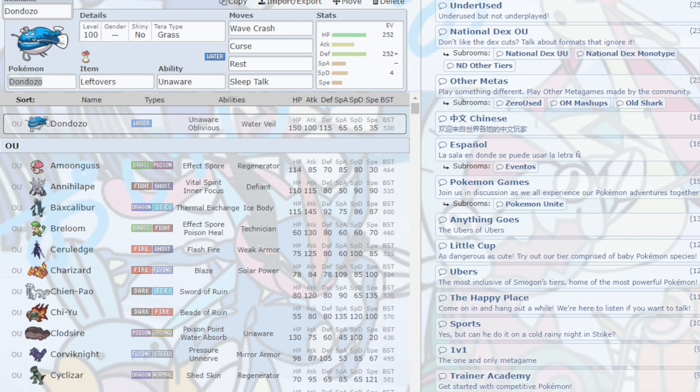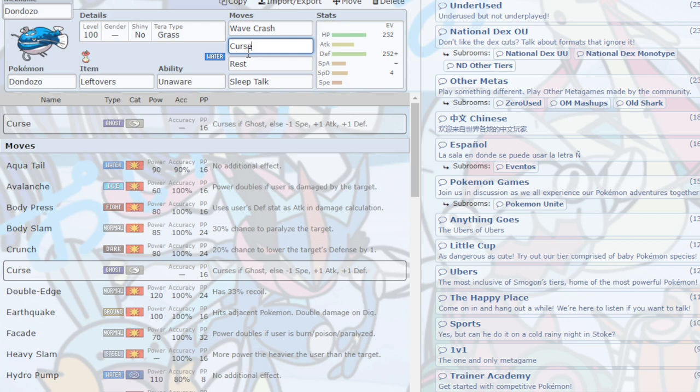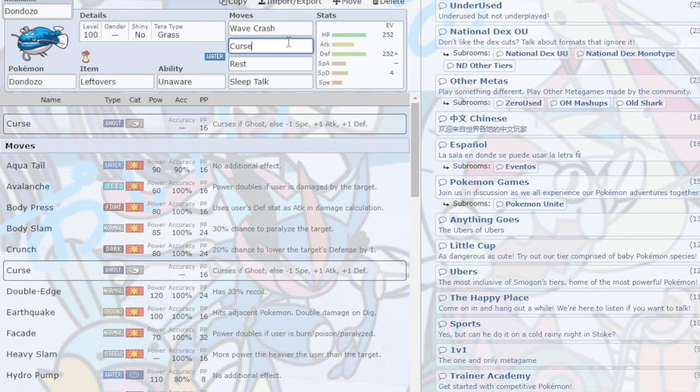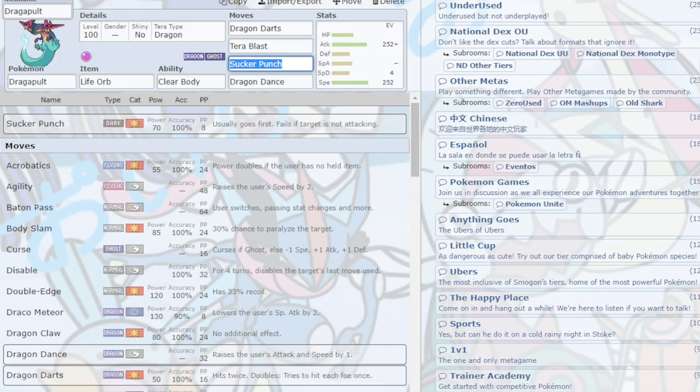Dondozo. This Pokemon is just... My God. It can be countered by trapping it or taunting it, but it's such an annoying Pokemon. Look at that 150 HP stat — why does it have such high defensive stats? The Pokemon's 150 HP just carries its bulk with no real Defense numbers, but the depth gets carried by the HP. And Rest only makes it sleep for two turns but Dondozo doesn't care — he's so tanky.